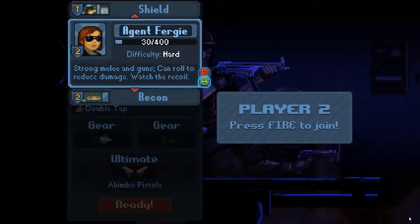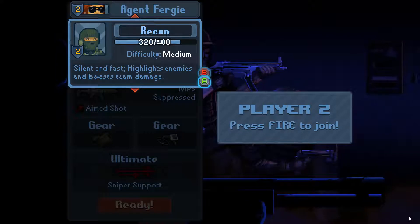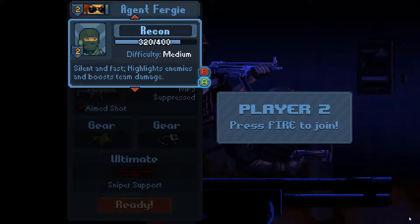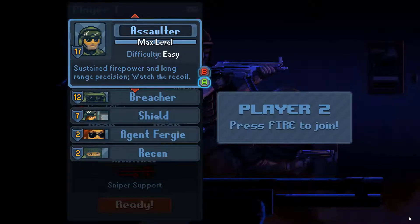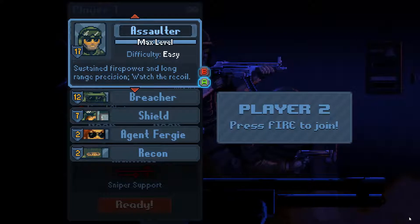We also have Agent Fergie, who has the ability to wield two pistols at once, and the recon, who is fast and stealthy but carries a weaker automatic pistol. My usual go-to in most cases is the assaulter, because he's fairly strong, his weapons are strong and reasonably accurate.